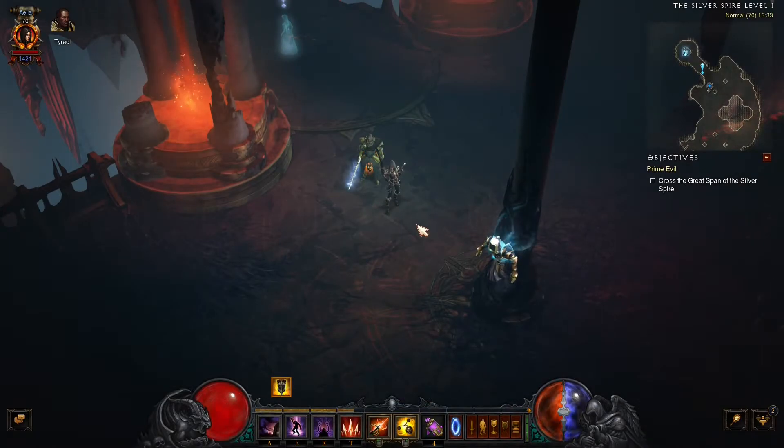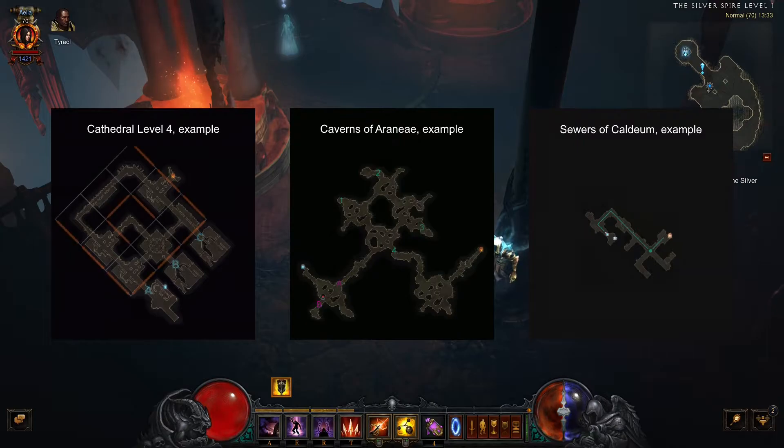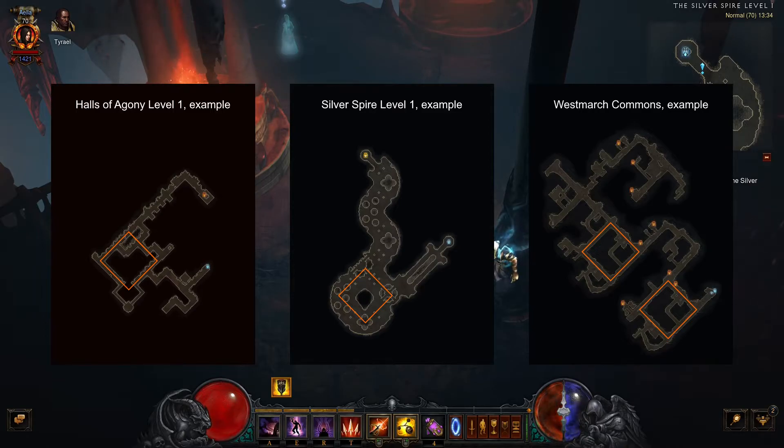Another thing you need to know is that even when a map is randomly generated, the map tiles often get arranged in a certain pattern. If you are able to spot this pattern when you are running through a dungeon, it becomes significantly easier to find your way through. In many maps, the pattern is a loop formed by three-way or four-way tiles. If a map has a loop, your goal is to know when you have entered this loop and which way to go to get out of the loop again.